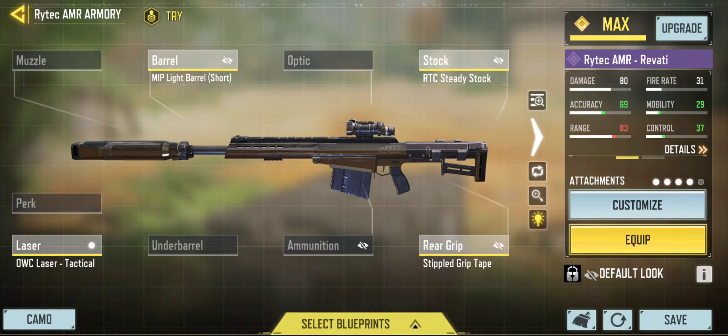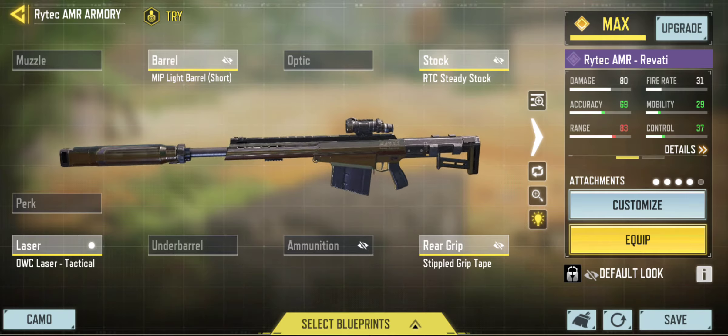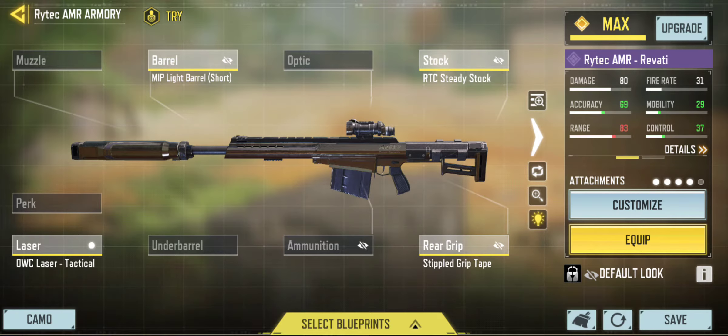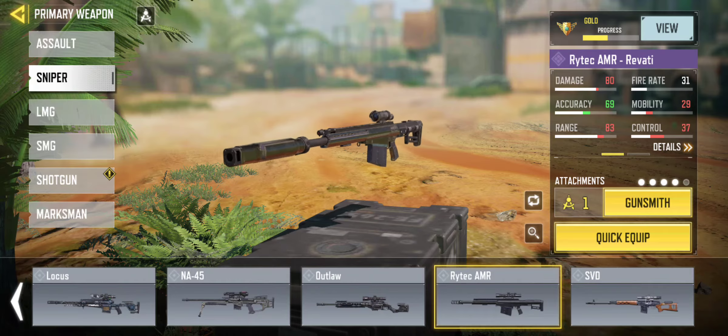I wouldn't use the Rytec. I know some people do but you have to hit your shot. It's like a tank stopper — the Rytec AMR is a tank stopper. In BR it's very good but in multiplayer I don't see this doing too well, unless of course you hit your shots — but that's the same for every single sniper.